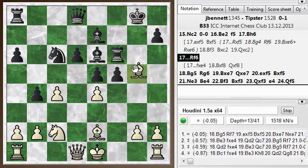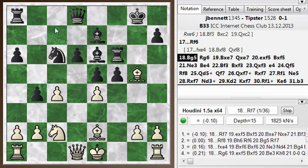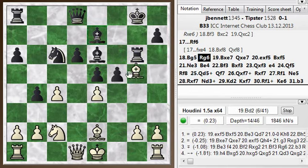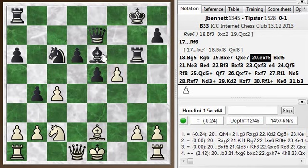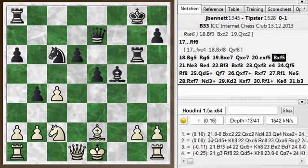Rook f6, so bishop g5 hits the rook again. I don't want to give this pawn up for nothing, so I need to keep making threats with that bishop. He went rook g6, and here I could play e takes f5 right away because it hits the rook. But I took first — bishop takes e7 — which is about the same, but maybe the other line is slightly more accurate. Because now he can throw in queen h4 check, whereas in the other line that wasn't available. But he didn't do that — he took right away, and then I can just castle.